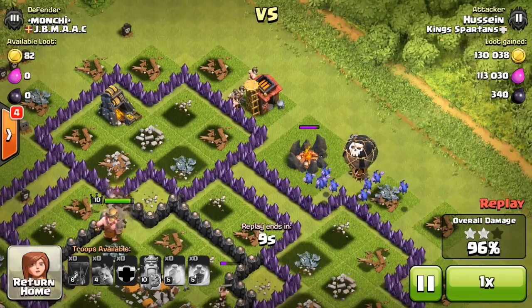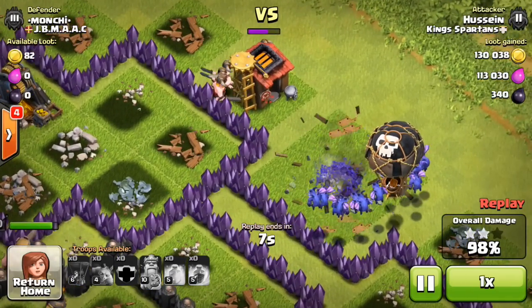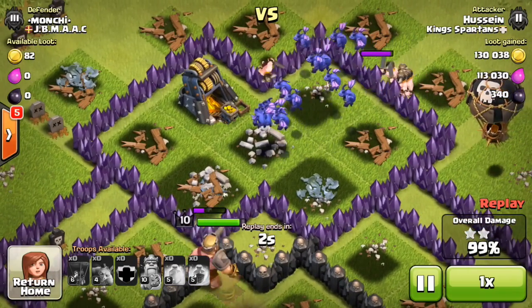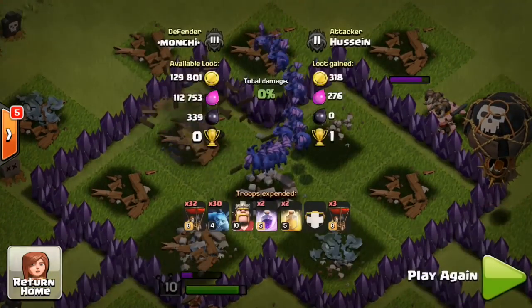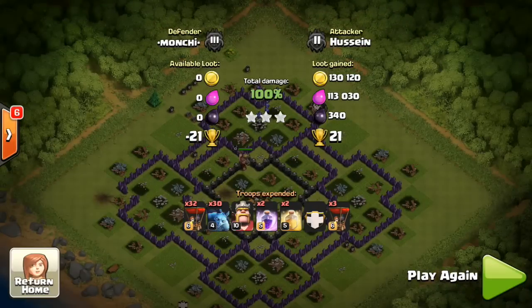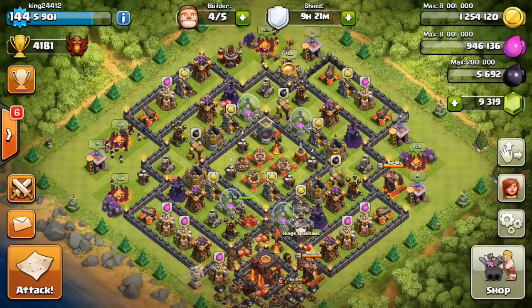Great job - definitely want to see more of these three stars. If my clan needs any help, definitely ask the guys you saw on screen. If you want to stop by, the clan is King Spartans - we request that you're over level 100 with high level troops. We are on a clan push going for the top of the US - let's see if we can get top 10. See you guys in the next episode, peace.